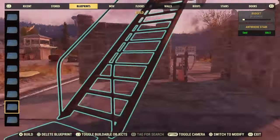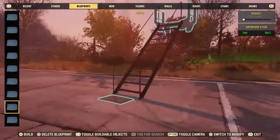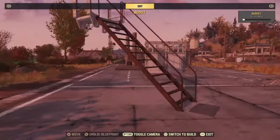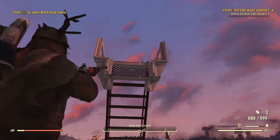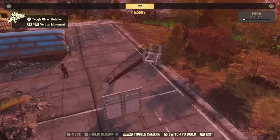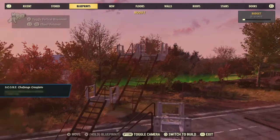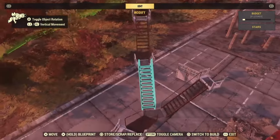Another blueprint I want to show you guys is the anywhere stair. I hadn't used this recently on any of my camps, but I just want to show you guys how easy it can be to place a stair literally anywhere. You want to use a rug or a mat, a staircase, and a catwalk. The catwalk, just like the Wavy Willards, is one of the most useful items in this game. This blueprint incorporates just one of each: a stair, rug, and catwalk. This blueprint allows you to place stairs anywhere — literally anywhere you can place them.